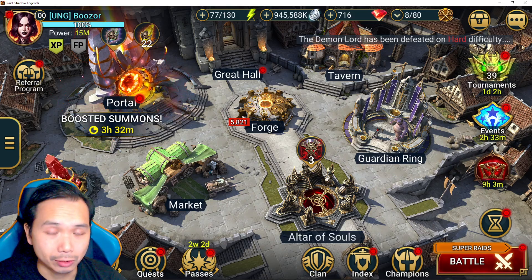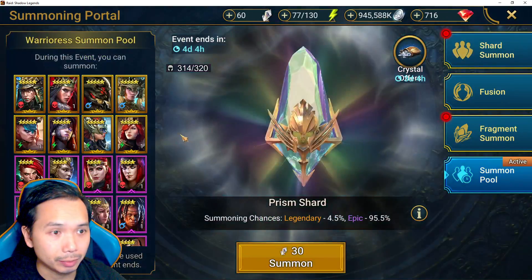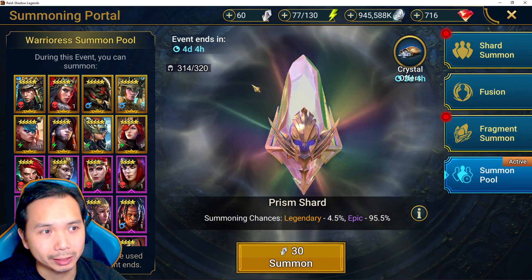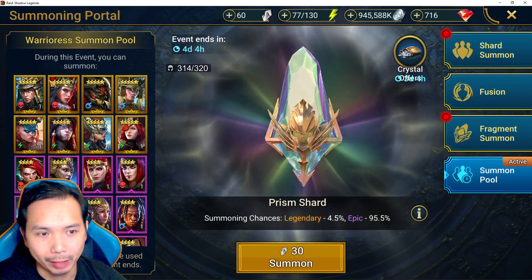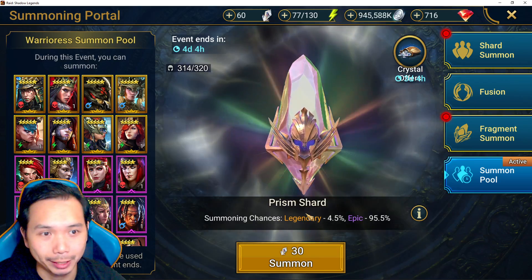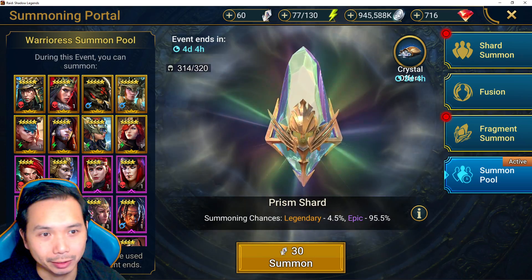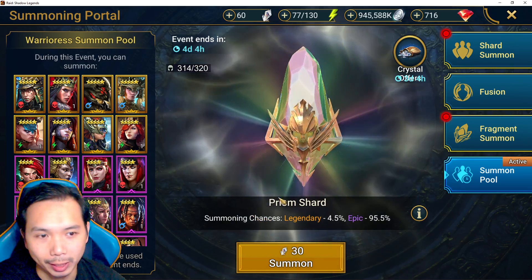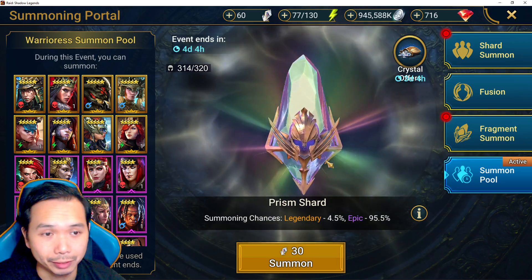You guys also might have seen some additional resources there. We do have a summon pool event going on for the prism crystals. There's a rotating pool with rotating cost and rotating percentage chance to pull certain legendaries. This is Plarium's perfect mix for themselves — whatever they feel is relevant, they'll jam it in this pool, jack up the price, reduce the odds, and change the actual monetary value of each one of these they sell.